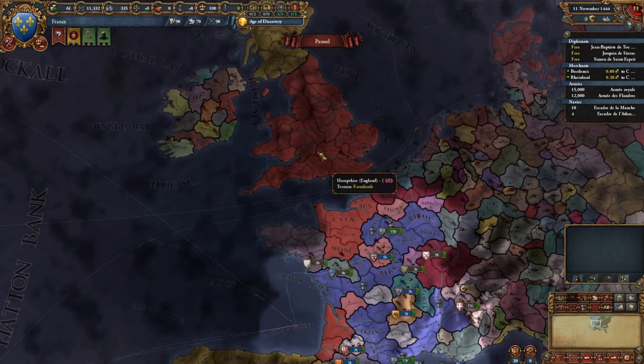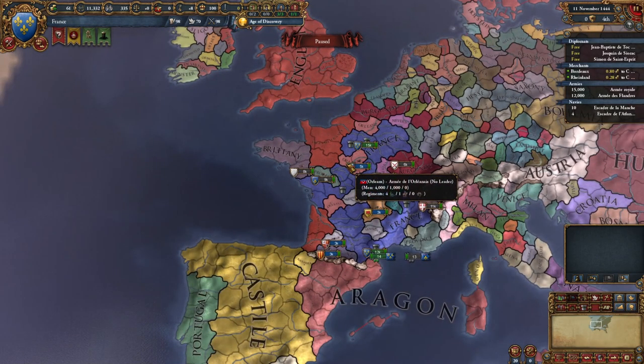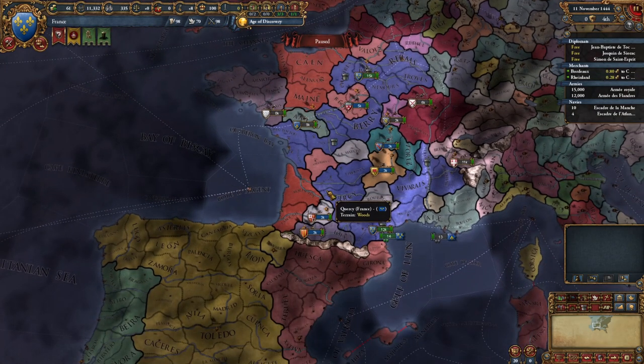We're kind of split in two - we've got the red: the English have actually landed in Normandy and Gascony. That's actually kind of a problem because if we think about France today, this is clearly French land. This should be France. So the fact that England is on our shore is kind of a problem.